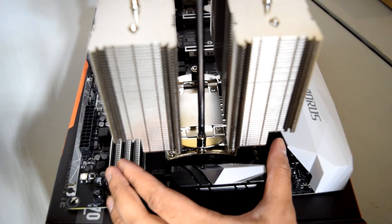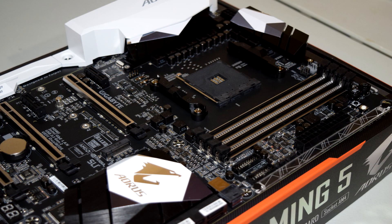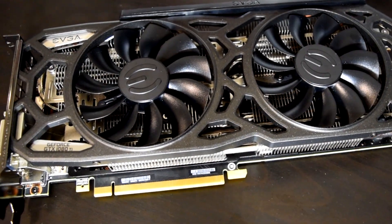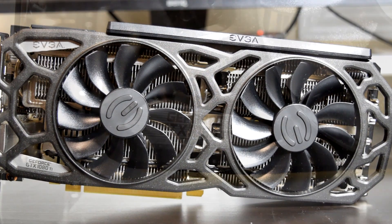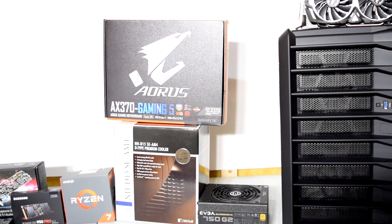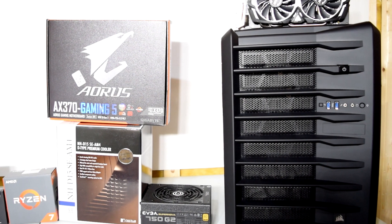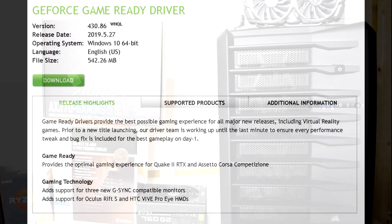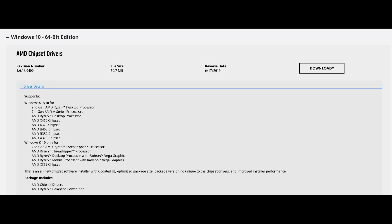The CPU is paired with 16GB of G.Skill Trident Z memory clocked at 3333MHz with CL14 tuned timings. The motherboard is the Gigabyte Aorus X370 Gaming 5 and the graphics card is the EVGA GTX 1080 Ti Black Edition, also overclocked with a plus 100 offset to the core and plus 300 to the memory. Powering everything is an EVGA 750 G2 power supply in a Corsair Air 740 case. I've also installed the latest Nvidia drivers and AMD chipset drivers released on the 17th of June. For full system specs, check the video description below.